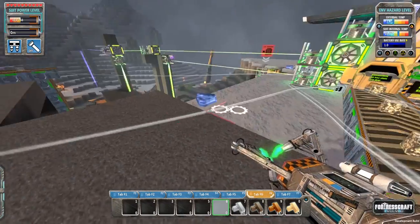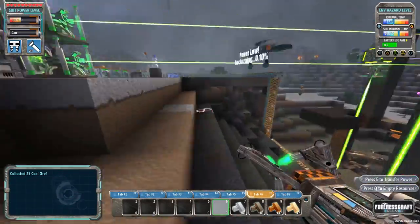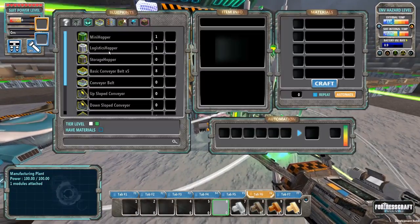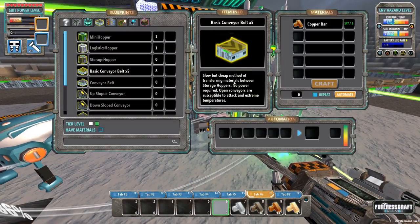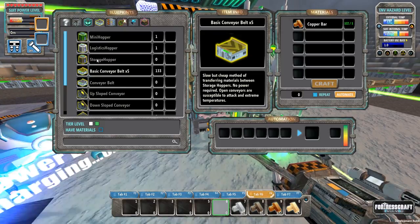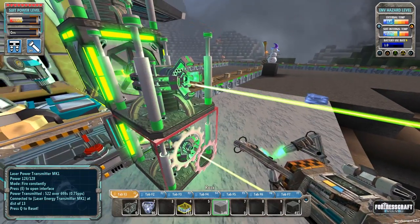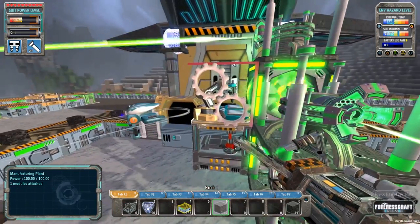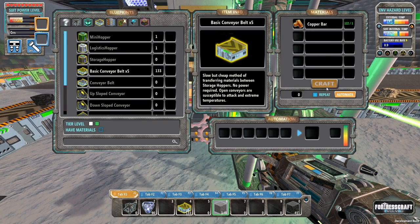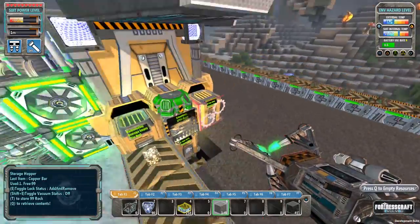I feel like my brain is starting to return to normal, so hopefully today we can have some really good play. First things first, I'm going to make some basic conveyor belts. If I hold down the control button and hit craft, it'll build 25 times 5, which is 125. See — math! I can do that now. So we've got 258 basic conveyor belts.